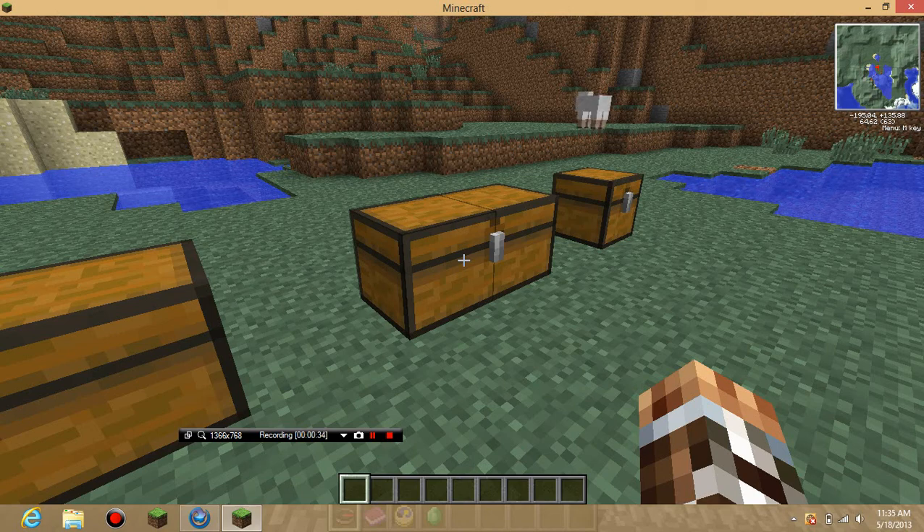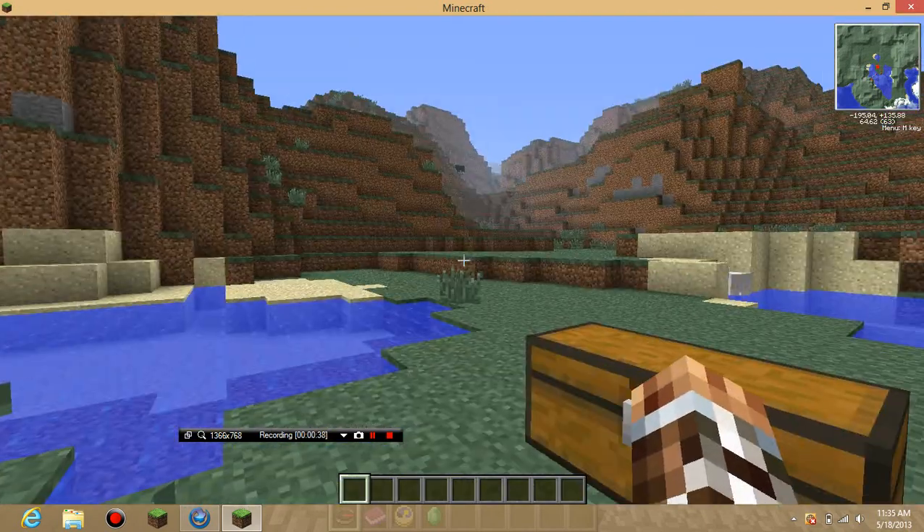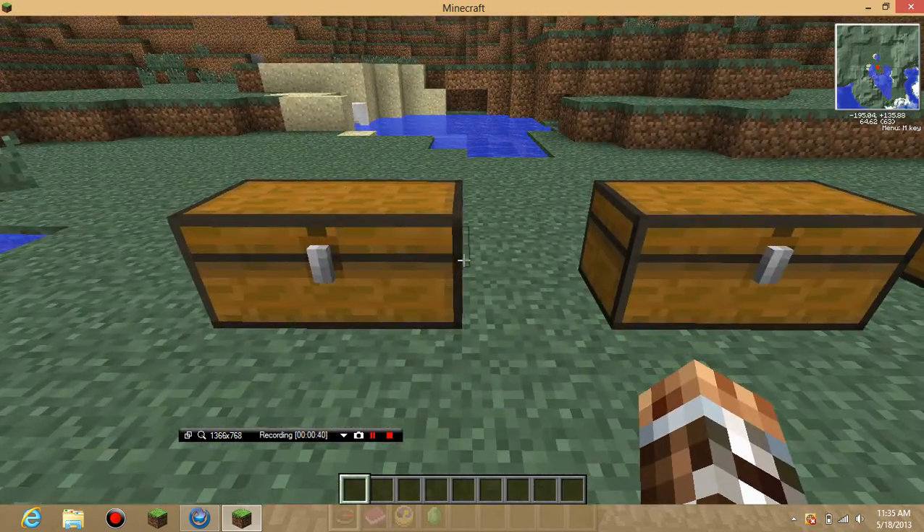It comes with redstone armor and tools. The armor is pretty good — about the same strength as iron, I think. You know my channel's name is LinkPC.